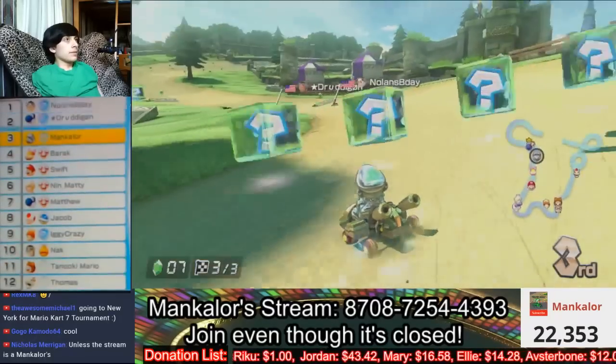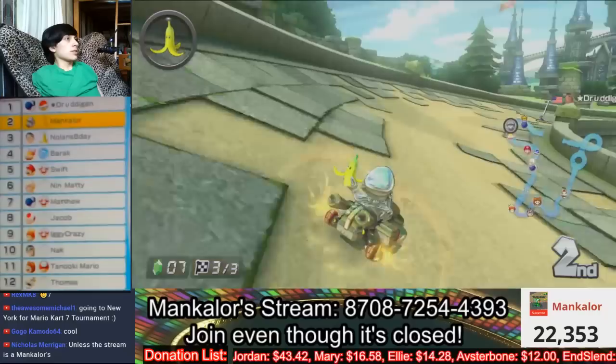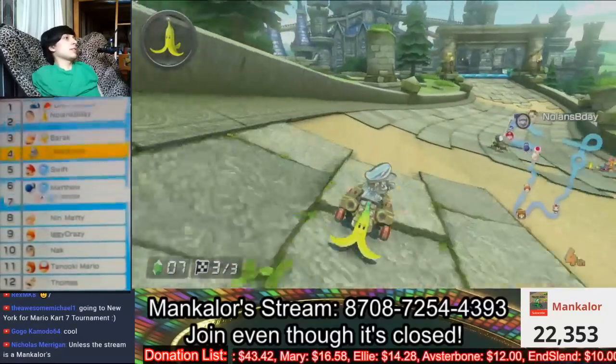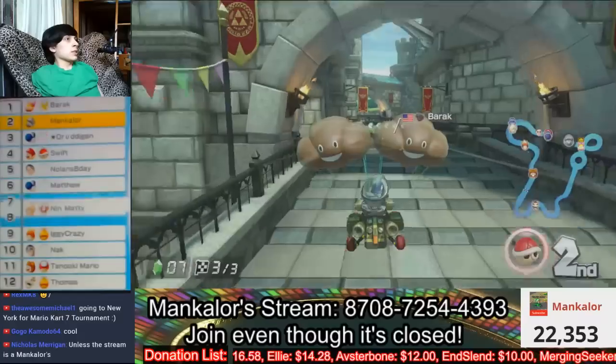Final lap. Nice, got something blue. Gotta keep an eye out. Dropout happening. Take this — banana peel. Oh wait a minute, gotta deal with the red shell.